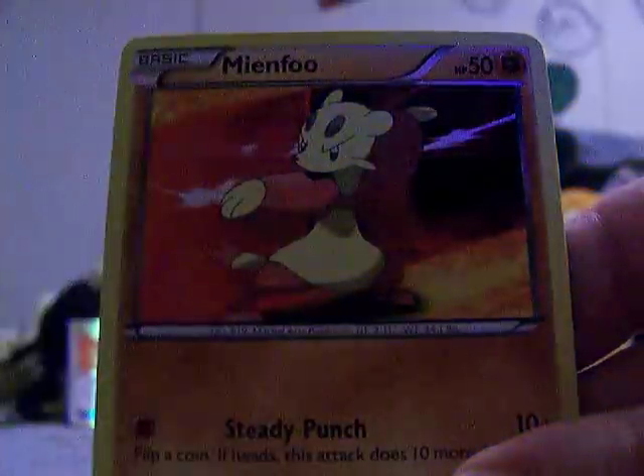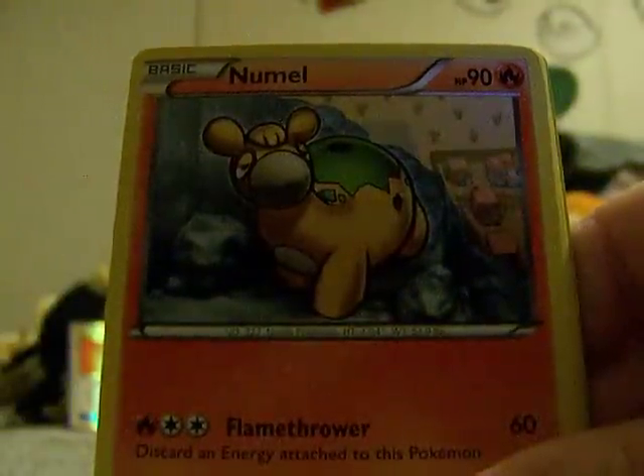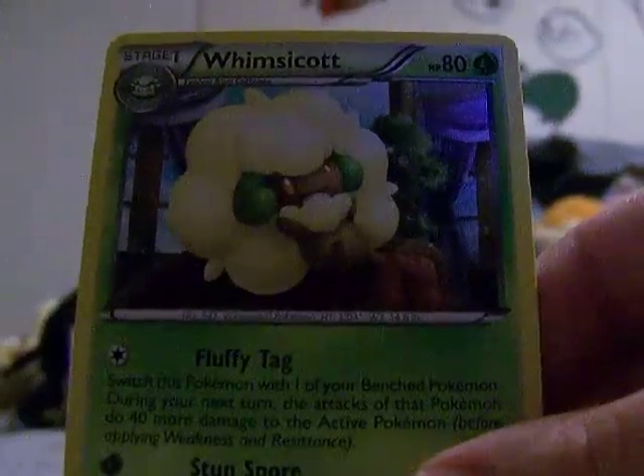Here we go with an Oddish. Gothita — it's got like a little spotlight kind of thing. And another Mienshao, a Skiddo, another Numel, another Dusclops, Clink, Skyla, Reverse Psyduck, and a Whimsicott. That'll replace the one I sold, so that's good.